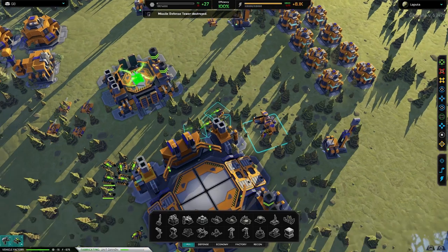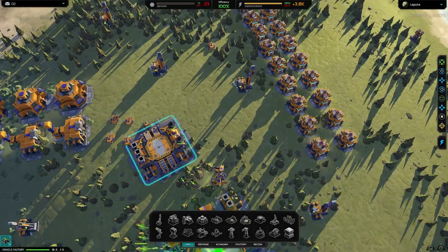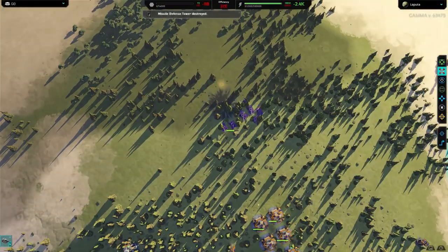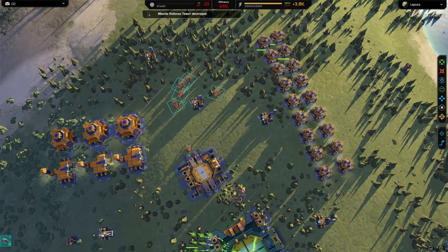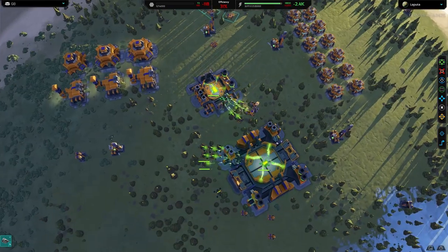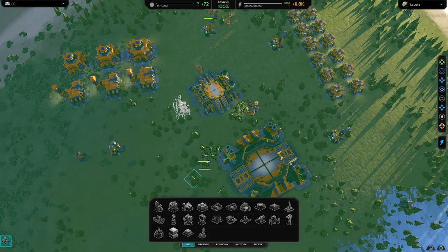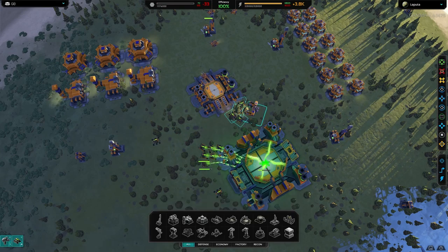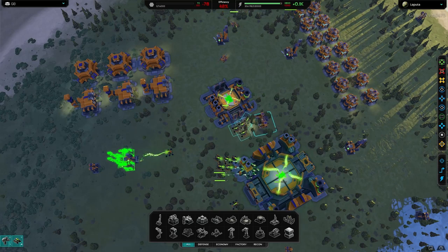I'll send half the fabricators to pump out tanks faster. Next I will upgrade my metal extractors. Only the tier 3 fabricators can do that, so I'll send my tier 2s to assist them.